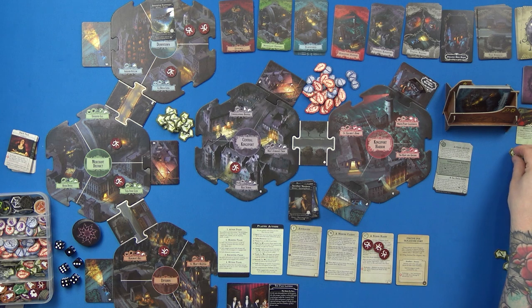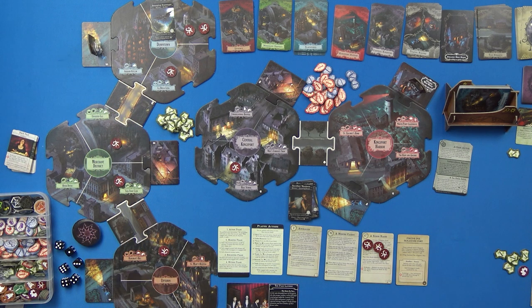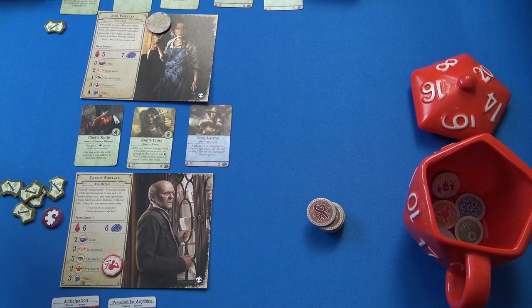Zoe's going to go one, two, spending a dollar to travel. I could spend another dollar to go another step, but I'll stay where I am and gain a dollar since she's quite broke. Fingers crossed I'm playing right — I do love this game, it seems quite balanced. Now the monster phase: he stays put going toward the most doom, and he'll engage the lowest Strength next turn.